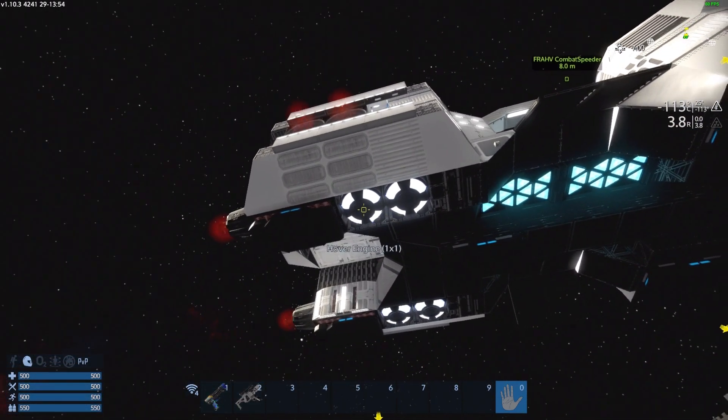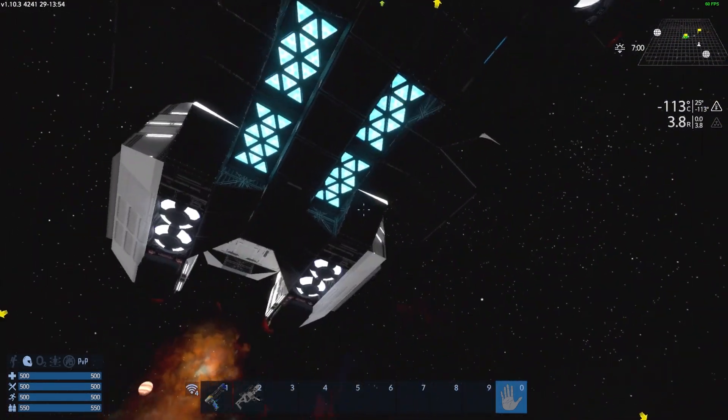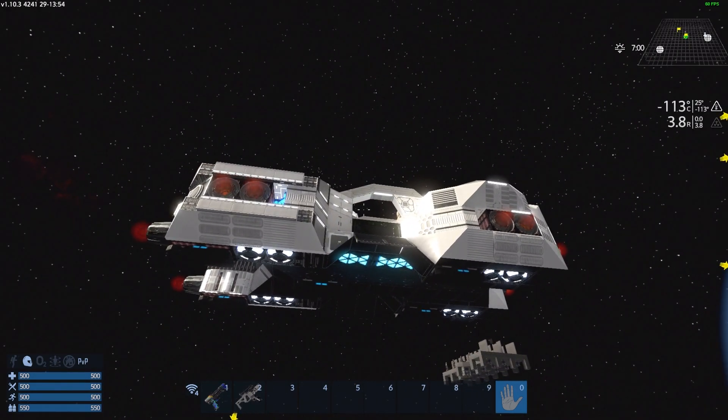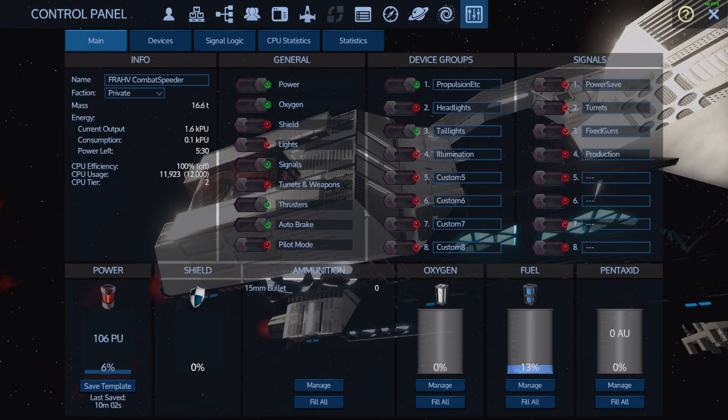Hover engines: it has eight of them, two in each corner, and it has four jump boosters as I call them. Its lift capacity with those eight hover engines — it can lift 163.2 tons in one G of gravity. In two Gs it can lift 81.6 tons, and in four Gs it can lift 40.8 tons.